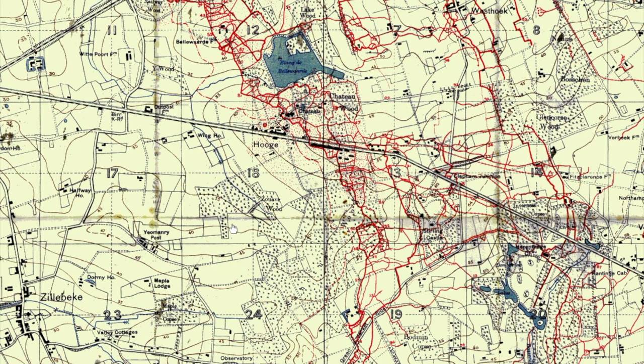We fly over the bottom end of Sanctuary Wood, over what at the time was Zouave Wood, which doesn't exist today, up to Hooge, back round again, and all the way back to Hill 62 at the bottom there.